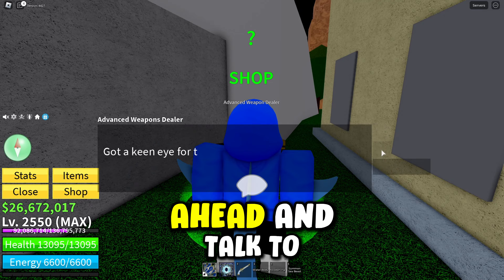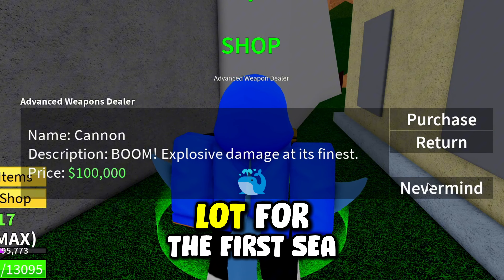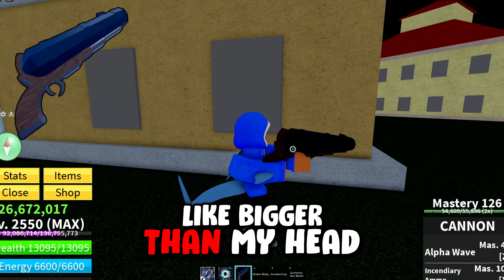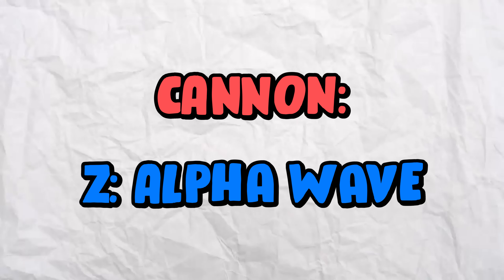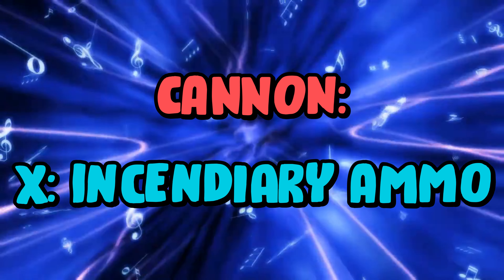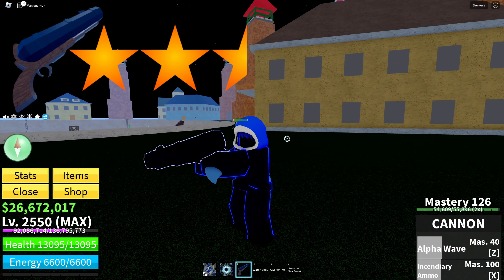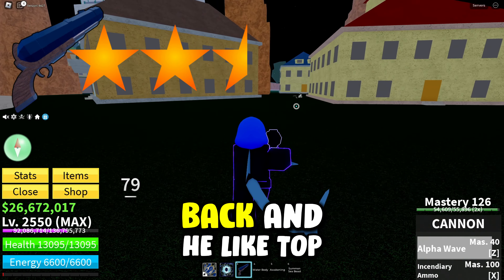The final gun from the advanced weapon dealer is the cannon, costing 100,000 belly — not that much overall but a lot for the first sea. The model is gigantic, bigger than your head. The M1 does a little explosion effect, pretty cool. The Z ability Alpha Wave pushes enemies back, which is pretty sick. The X ability is Incendiary Ammo, though it doesn't do burn damage. Overall, I'm giving this gun two and a half stars because it's better than the previous two and the knockback ability is fun.